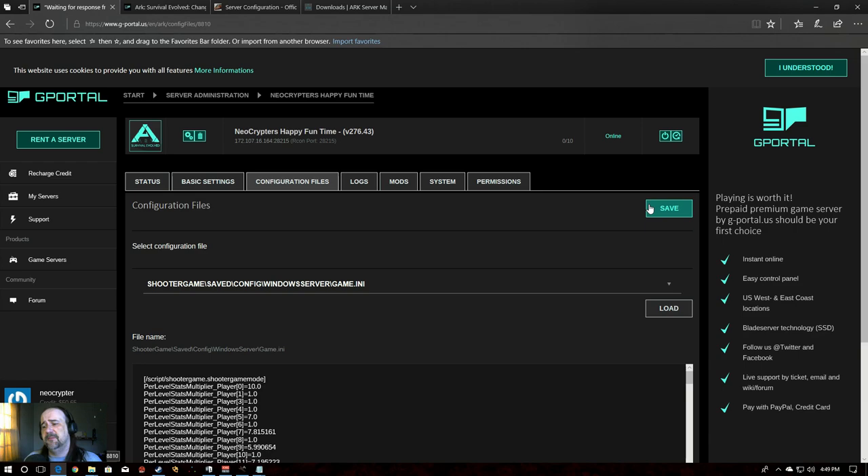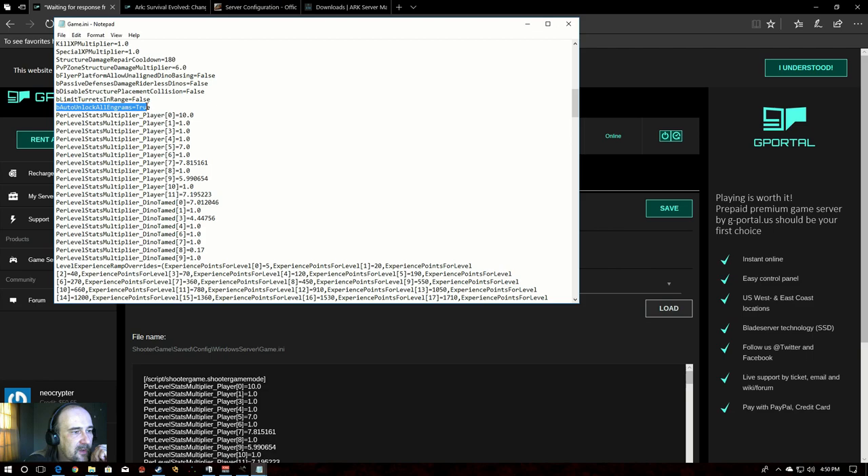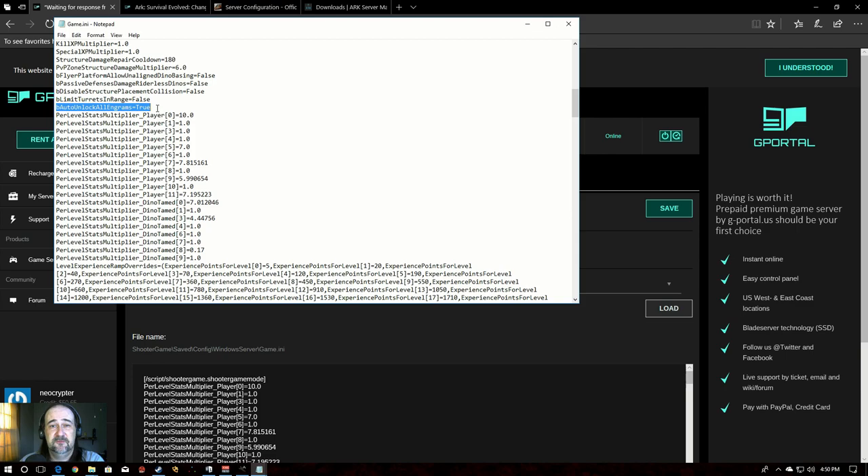Now let's talk about engram points per level. A couple of updates back, ARK introduced something called 'AutoUnlockAllEngrams'. You can find it in the file — just copy that line, paste it into your Game.ini, set it to true, and as you level, engram points will unlock on their own. It's a really great approach, especially for small groups — you don't have to worry about management or making sure everybody has enough points to learn everything.